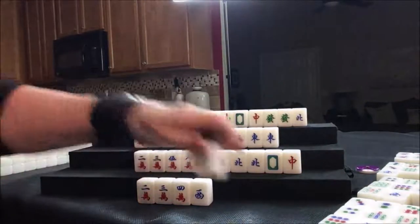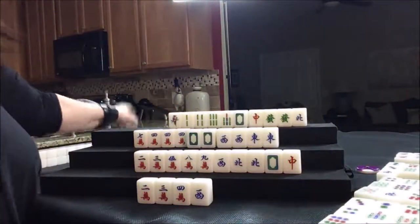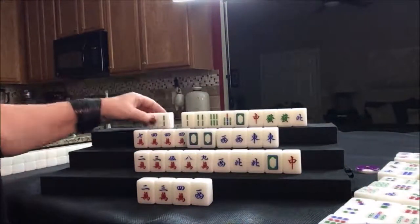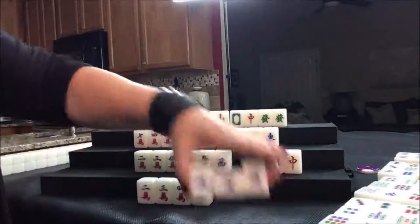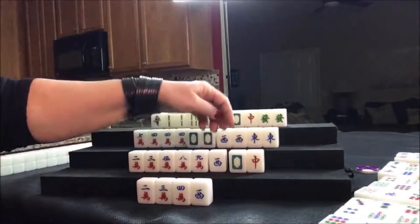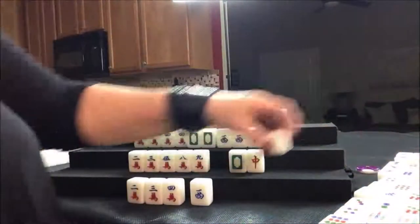Draw for north — two bam, that's a keeper. Now we have number tiles here, much more flexible than honors. Let's go ahead and discard the north tile. We're going to pung — pung for south. We've got chow potential in there. Let's discard — any of these are going to be equally dangerous. We're going to discard the west. Wait, that's mahjong right here. West tile discarded — south discarded that west.